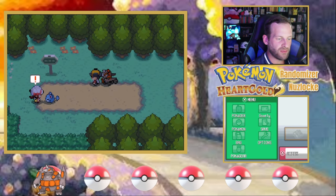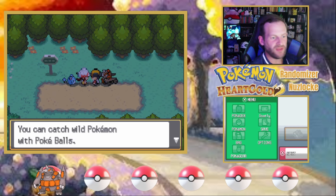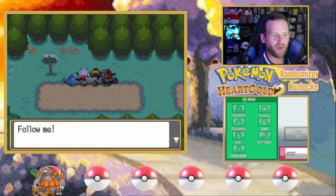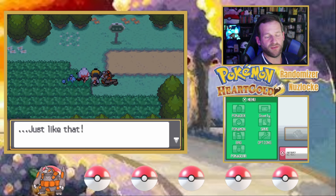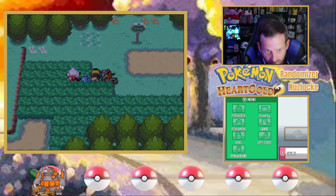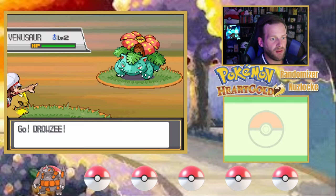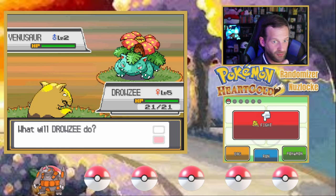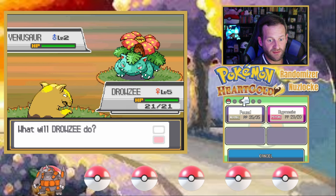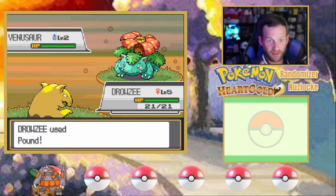Let's go check with Lyra. I think the catching tutorial Pokemon should be random as well — her Marill should also be random. Everything should be random: the trainer Pokemon. Is that Venusaur on this route? Because that's a conversation we can have. That's something I could certainly get behind, no problem.